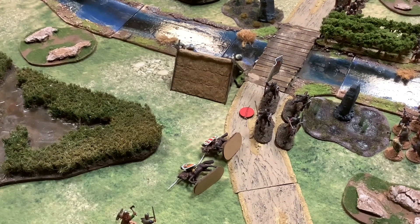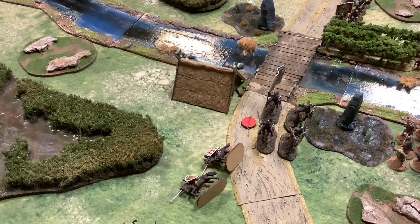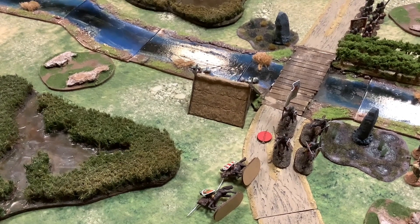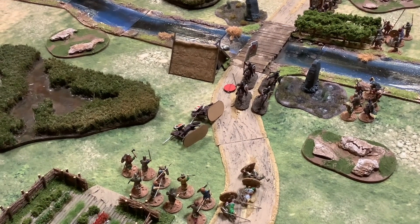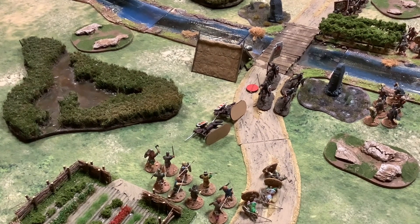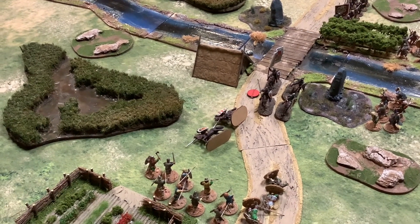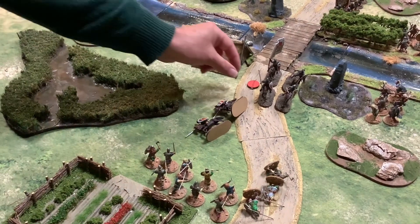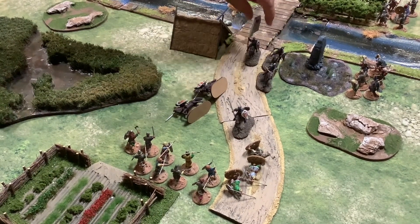We paused to check: does the main leader give plus one to his own unit's courage test? Yes - he gives plus one to other units and also to his own. So with a roll of four, minus two, plus one from the leader, that's three - and their courage is three, so they hold. We forgot that the main man gives plus one to the courage test. They're not battered; they stay.